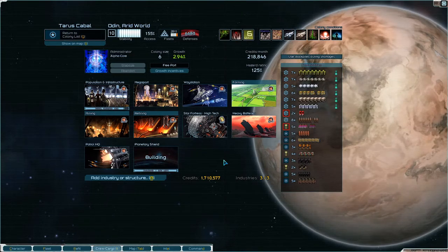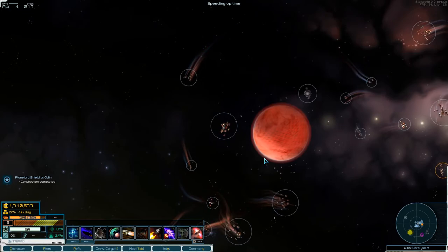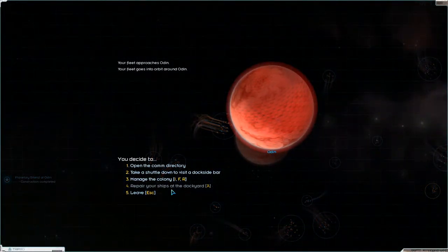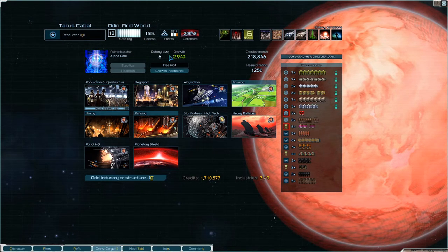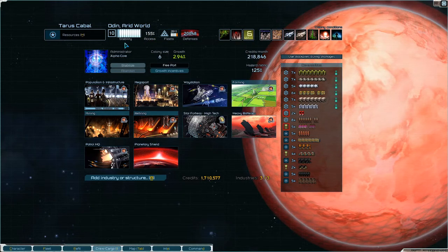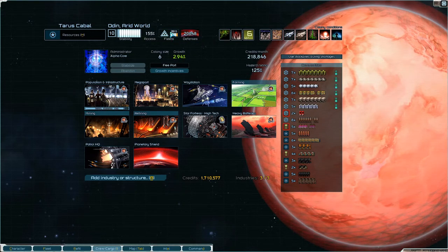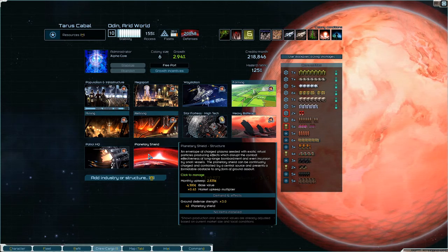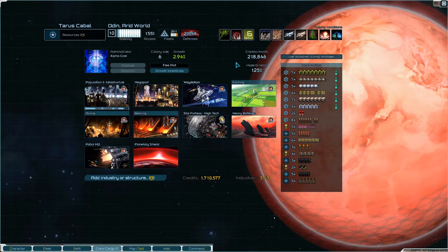Let's see how far are we out - one day left. There we go - we have a planetary shield! It looks really cool. Hazard rating 125, accessibility 155% - I think that has gone down. Defenses quite good, some very nice fleets, very stable world. Planetary shield: ground defense strength times three. Not bad, that is very, very cool.